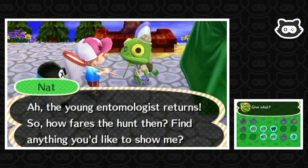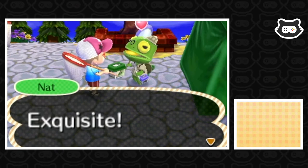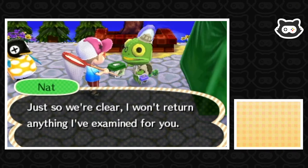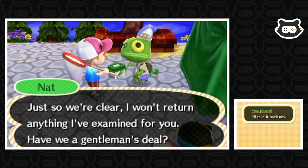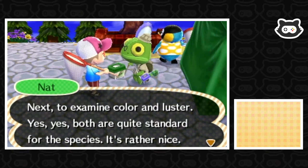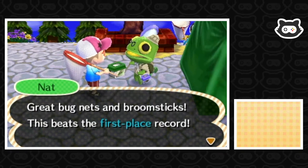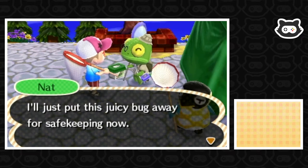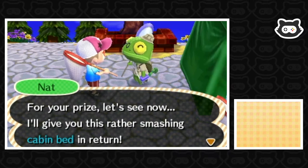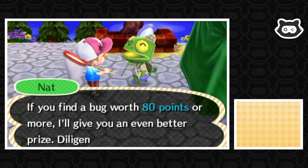Let's try the grasshopper first. Nat examines it and says it's quite large even for a grasshopper, though the color is standard. Overall this grasshopper deserves 39 points — we've broken our own record! Nets and broomsticks, this beats the first place record! For our prize we get a cabin bed. Better than nothing, I suppose. We still need to get over 80 points. What about this peacock butterfly?